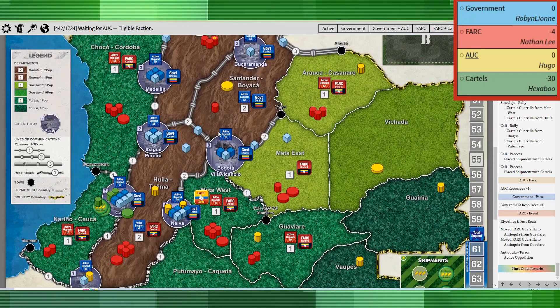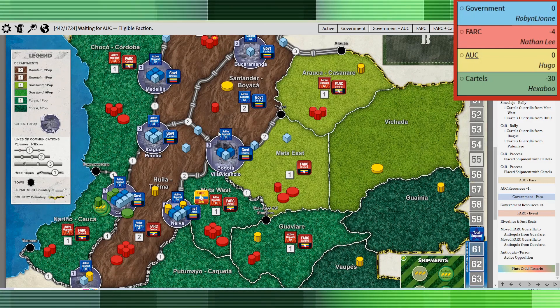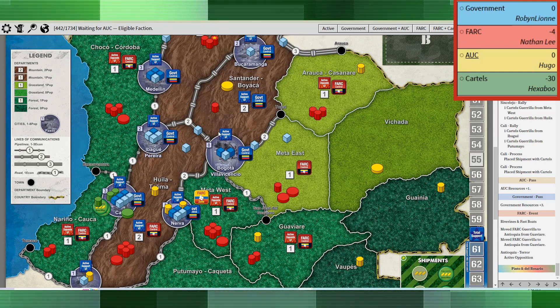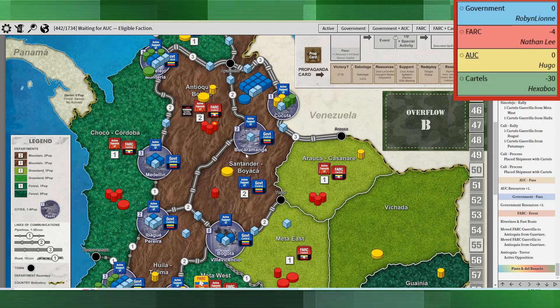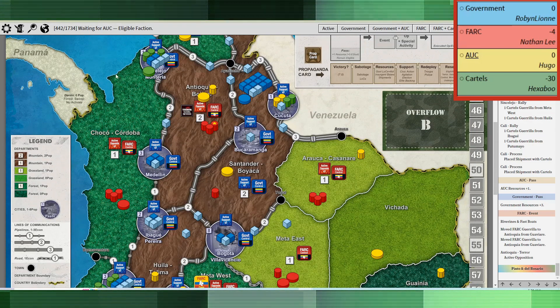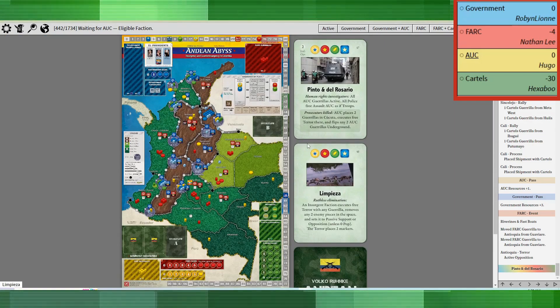Keeping Antioquia at active opposition is important because that's typically where the AUC builds up their bases and army. If I can keep that at active opposition, it makes them have to spread out — they can't get the big rallies they might need to get their forces up. I'm now at minus four on the victory point race.